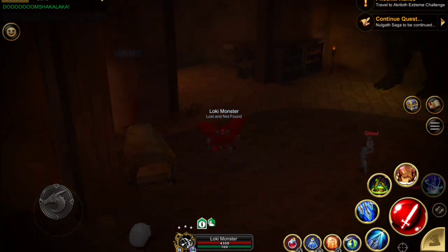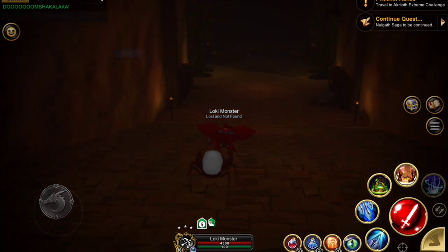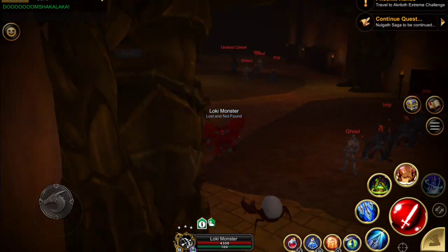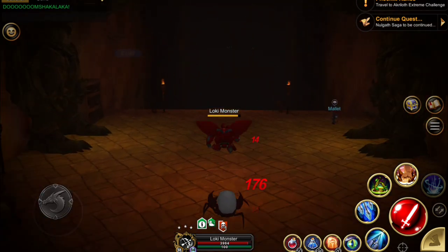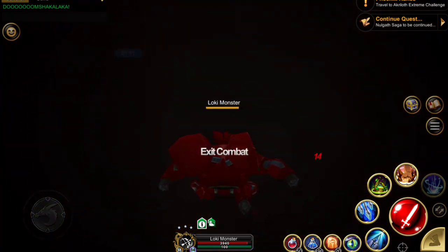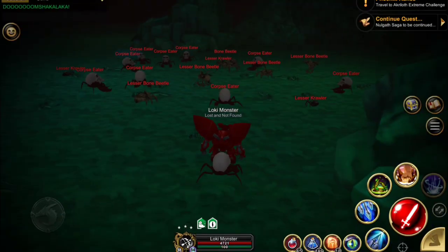When you come down here you want to weave around these guys so you're not getting hit and have your full health when you get down there. I am using ranger and also the warrior slam crosskill. Now that I'm down here in the cave, we're going to be killing the bugs.